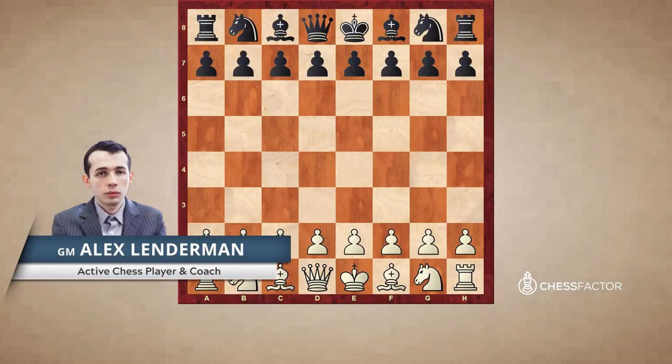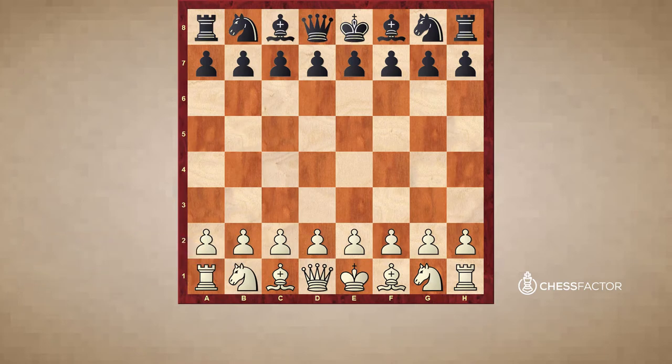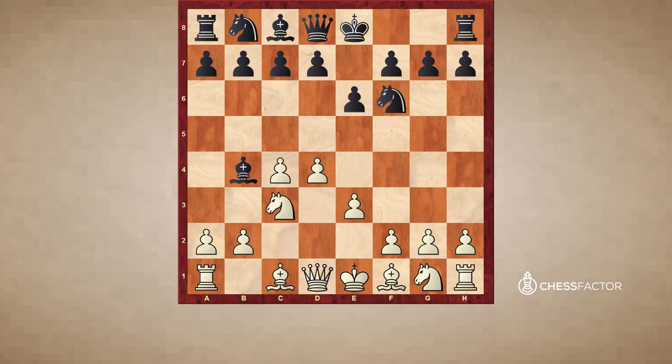Alright, welcome everybody. This is Alexander Lenderman with the third part of the video series on how to play with or against the Isolated Pawn. Now we're going to shift to examples of how to play against the Isolated Pawn. In this game I'm going to be showing you a game between Sokolov and Petralejko. Sokolov is a big expert on this line with e3 — as far as I know he wrote a book on this line. And Leiko is a well-known theoretician. So this will be an interesting battle of two very big opening specialists.